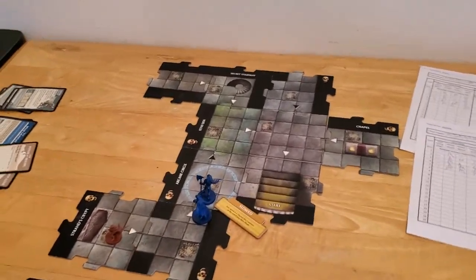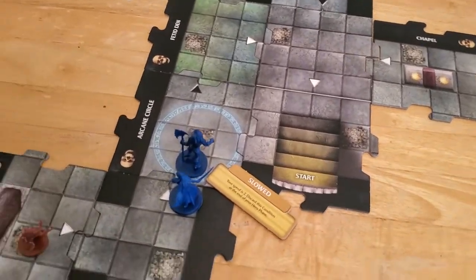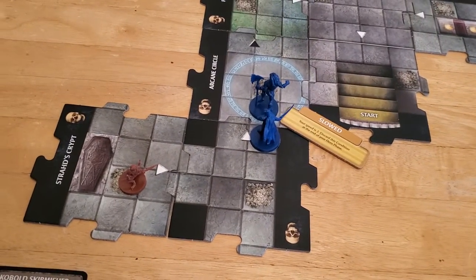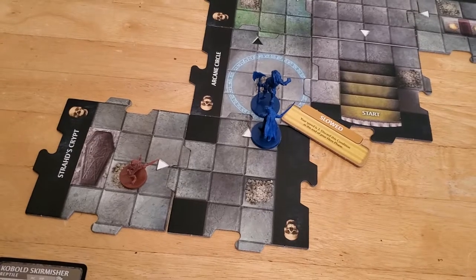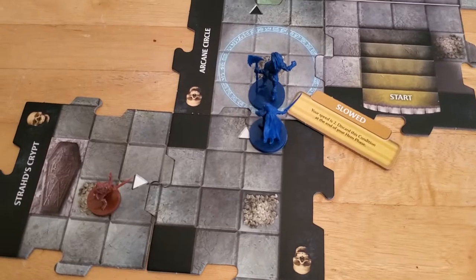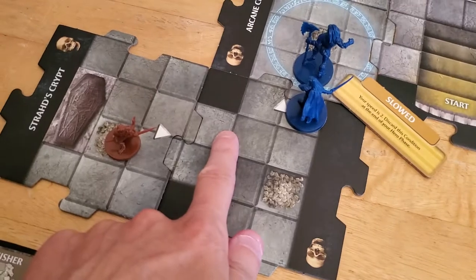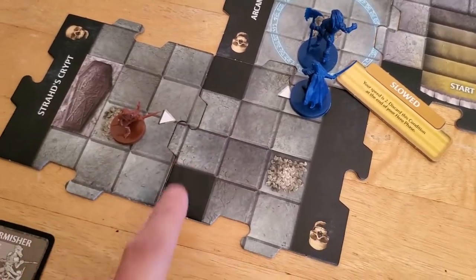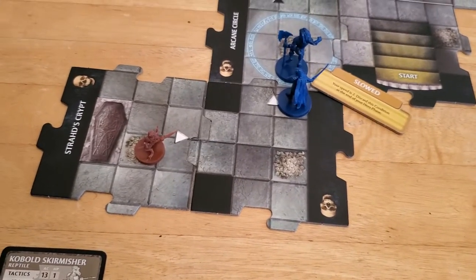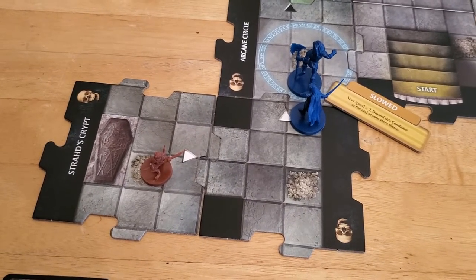Starting off turn number six with Arjun. Now he's slowed, so he cannot get himself adjacent to that Cobalt Skirmisher and still be able to attack it. Because he's slowed, his movement has been reduced to two. So he can move twice, but that's not going to make him adjacent to the Cobalt Skirmisher — or it would, but then he wouldn't be able to attack.